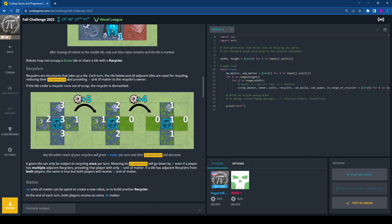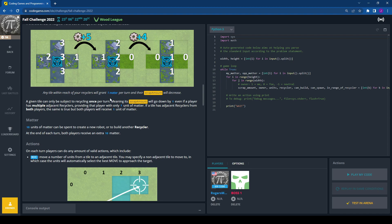Robots may not occupy a grass tile or share a tile with a recycler. Recyclers are structures that take up a tile. Each turn, the tile below and all adjacent tiles are recycled, reducing their scrap amount and providing one unit of matter to the recycler's owner. A tile can only be recycled once per turn, even with multiple adjacent recyclers. If adjacent recyclers belong to both players, both receive one unit of matter.